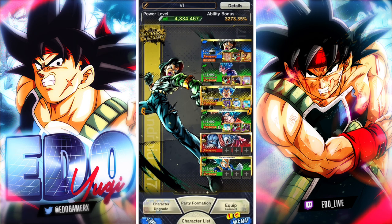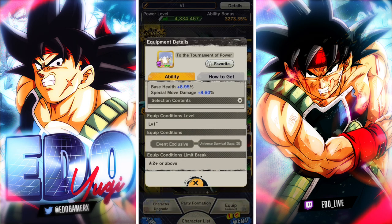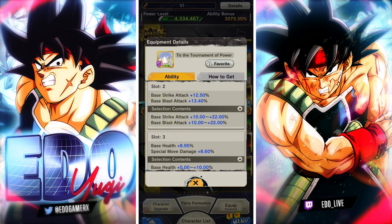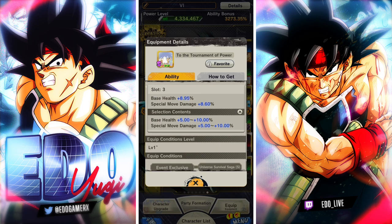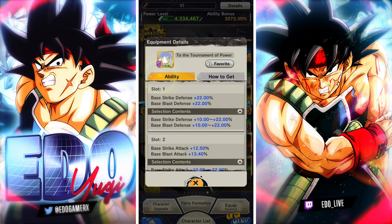Today we're using this equipment. It's almost like a mini power clip for event exclusive units, but it's restricted to your Survival Cycle units. Base health, Special Move maximum of 10, second slot is Strike Attack and Blast Attack maximum of 22 each, and the same on Strike Defense and Blast Defense. Definitely recommend you guys get this equipment, especially for Vegeta — Ultimate Gohan units like Goku, Krillin, and Android 17 who are also getting this equipment.